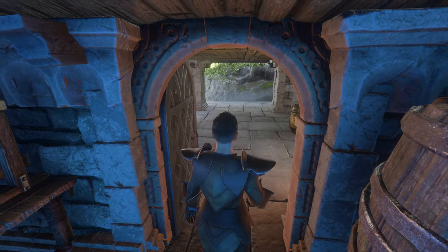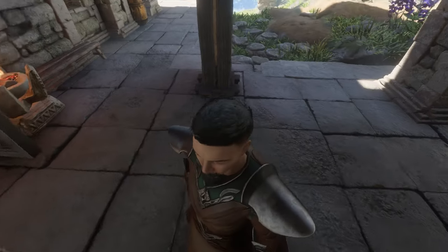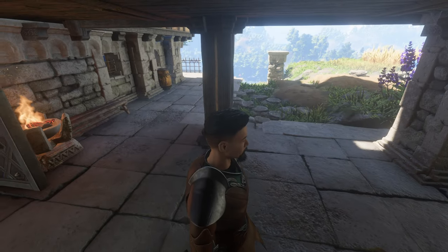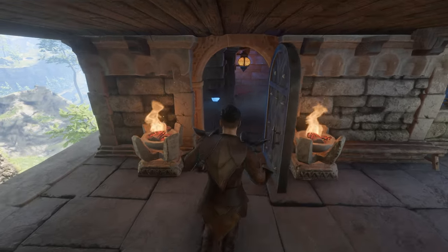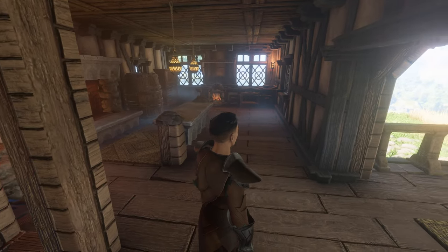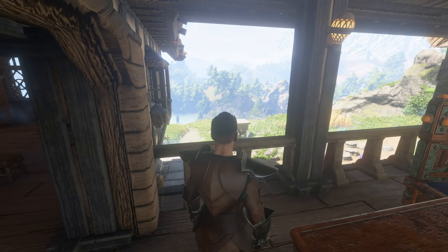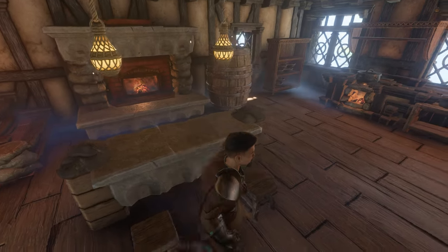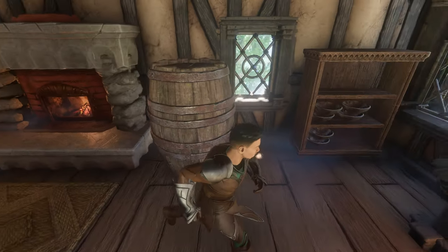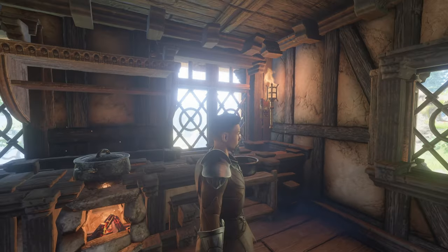We've also got another entrance over here where we just have some expanded area, possibly for workshops, storage, or some seating. So just a neat little base to the build. Then we head up and this is the main tavern level of the build, where we have our larger dining hall with a beautiful view out there. Then the little bar, little kitchen with the larger fireplace here to provide warmth throughout the build. A little wine barrel, a little stove and everything.